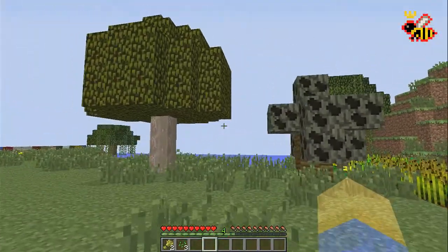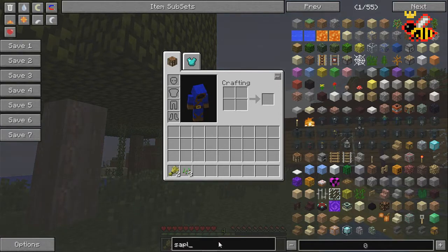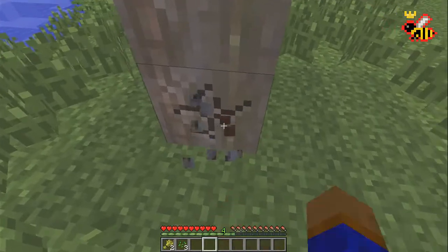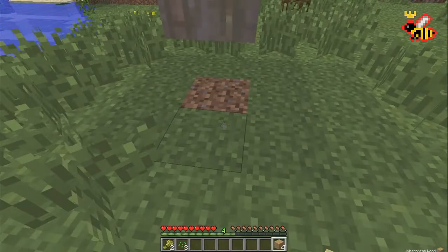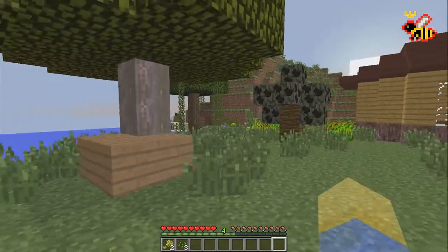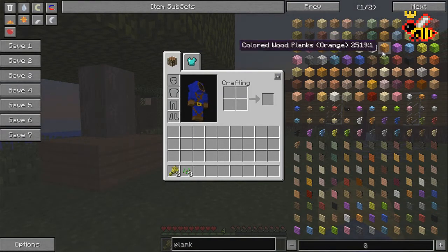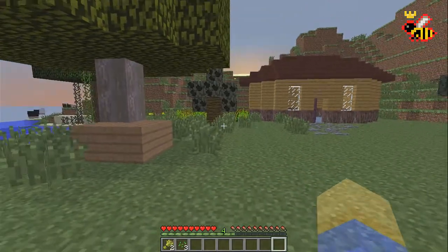I also want to show you the trees from Forestry that you can make. There are a lot of different types — just type in 'sapling' in NEI and you can see how many you can breed. They come in different sizes, different shapes, and give you different wood. For example, the hornbeam wood is a nice tan color — great for builders who want different colored planks. There's a ton of different plank colors, mostly all from Forestry.